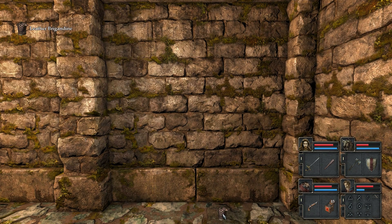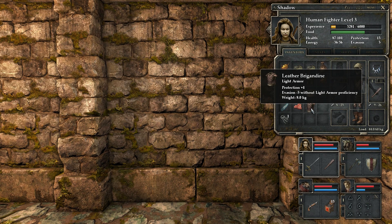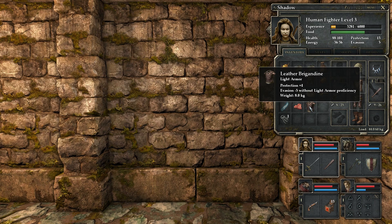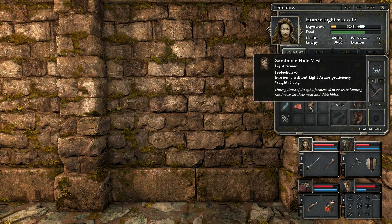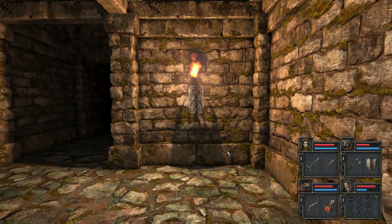What have we got here? We've got a leather brigandine. Let's see, what do you do? Light armor. Do you have the light armor proficiency? I think you do have the light armor proficiency. You do. Plus four — you're plus three. So we'll switch you around, and then give that to you. We'll do your proficiencies later on, I think, Mr. Rat. Any more buttons? No.